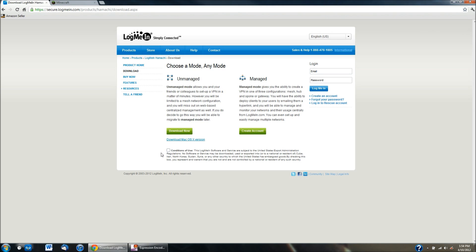When you get to the LogMeIn Hamachi screen you just click on the conditions of use and click to check. It depends on if you're using a Mac or a Windows computer. On Windows you just click the green bar; on Mac you have to click that little blue link. I'm running Windows so I'm going to click this, and it'll then download Hamachi.